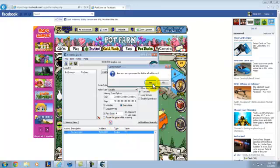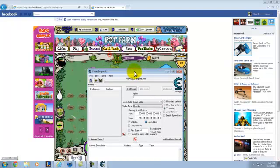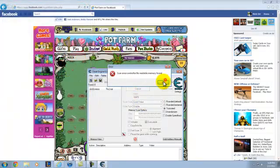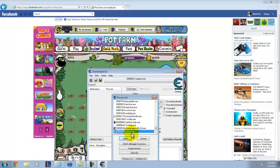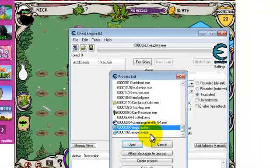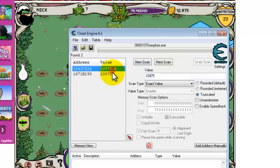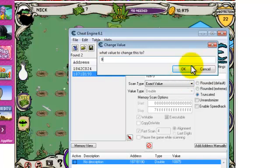Click this and delete all addresses. Put the window down here where you can see. Now type in the number of coins you have — 10,975. Click First Scan. If it says not found, open up a new process in the inexplicable list and try each one. It'll obviously be this one, so click that. Then type in as much money as you want.